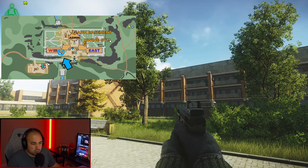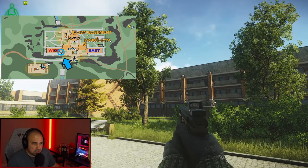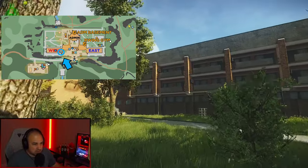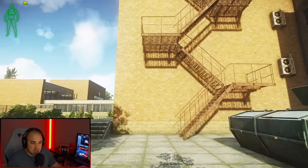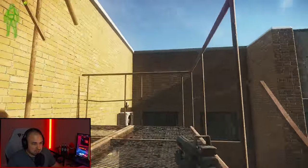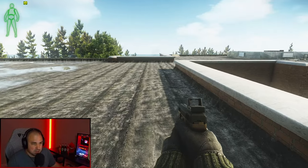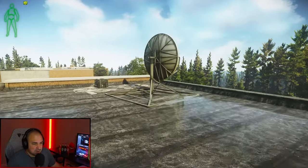For satellite number two, we are on the western side of the resort. Now there are two ways you can get up here — there's the loud way and the exposed way. If you just don't care, you go up the loud stairs. It's pretty identifiable. There's not too much metal around, so most people can kind of guess where you are. You jump up and go to the satellite right here.